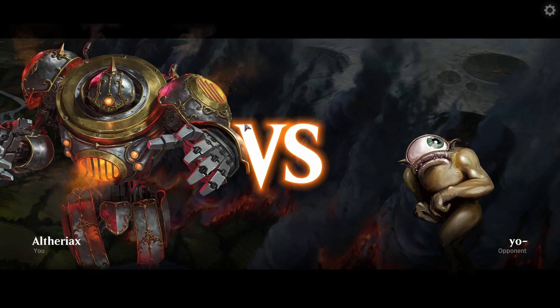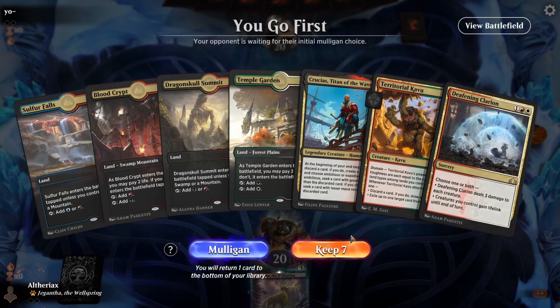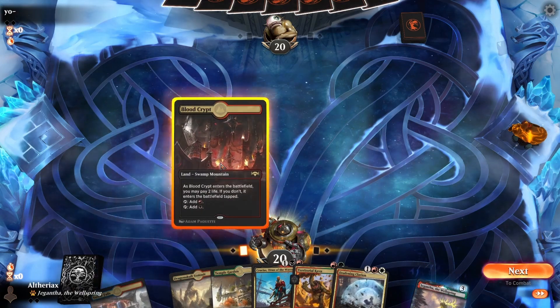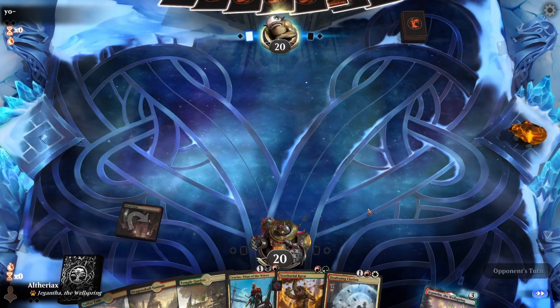Okay, here we go. So we're on the play here, and yeah, this hand looks sick. We get to play Kavu on turn 2 as a 4/4, into Crucius on 3, potentially pitching the Clarion to tutor Niv for Niv on turn 4. Yeah, this hand is sick.